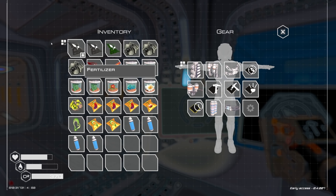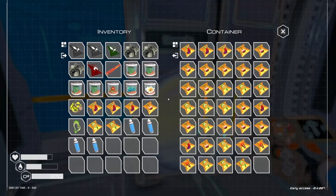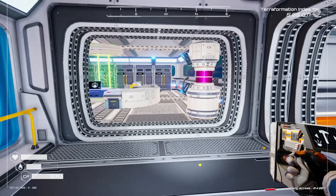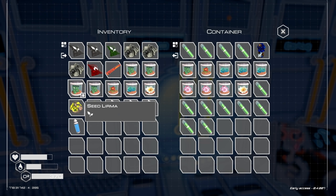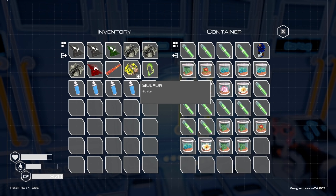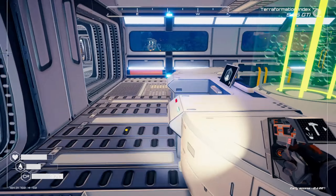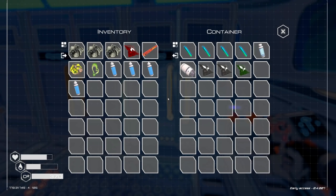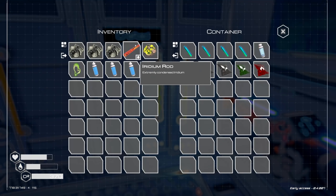We're back at base. Let's get rid of some stuff from our inventory. Seeds — a lot of seeds. We're getting to the point where we have so many flowers it's insane. And we got some fertilizer — what tier is that? It's probably used for the tree spreaders, I'd bet.